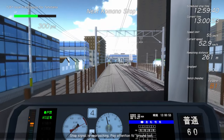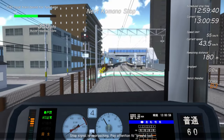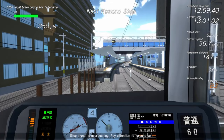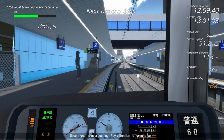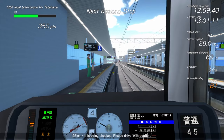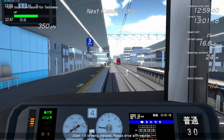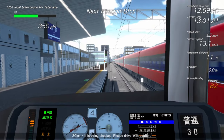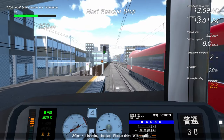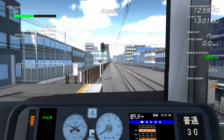Stop signal is approaching - pay attention to ground coil. Coming up on a 40. I don't think that was a stop signal - stop signal is over here. 45 kilometers being checked - I am driving with caution. So I'm getting points deducted for no apparent reason, that doesn't make any sense.